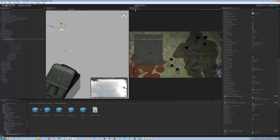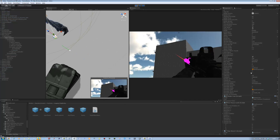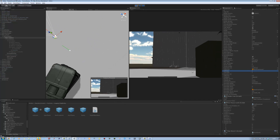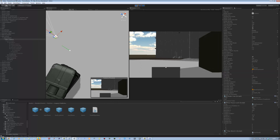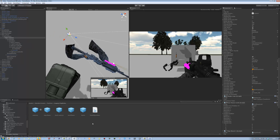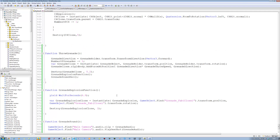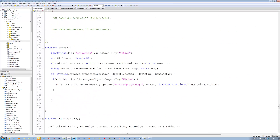Let me stop the game first. I want to set - it was three. I could still throw it. Minus one, minus two. It should not allow us to throw anymore. Let's go back into the script and see what's wrong. Number of grenades minus one - that's perfectly fine. There must be something wrong in the input key.